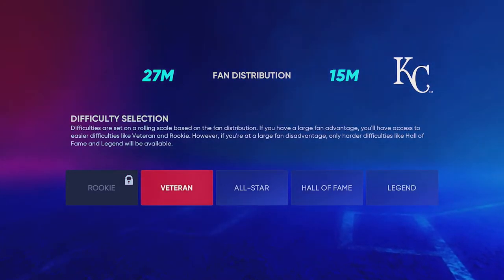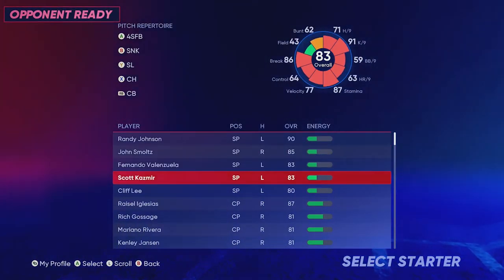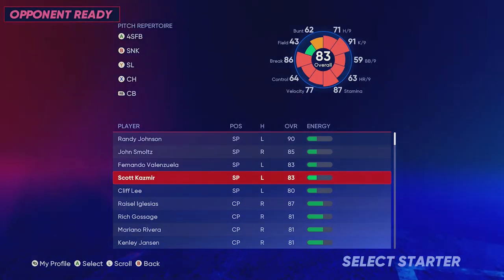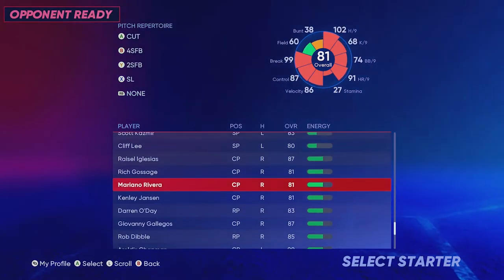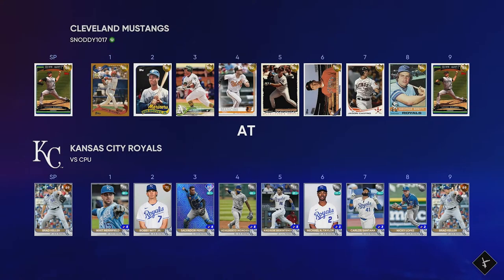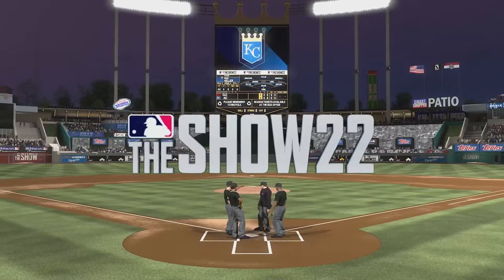Before jumping into the game, make sure you pick the pitcher you're looking to progress in the programs for the parallel system. We're going to go with Scott Kazmir. Notice that we are facing not their ace - we're facing a 69 overall bronze. If you pick your top pitcher, your ace, you're going to be facing their ace as well. So keep that in mind.